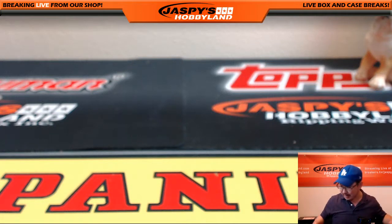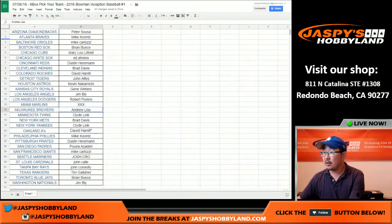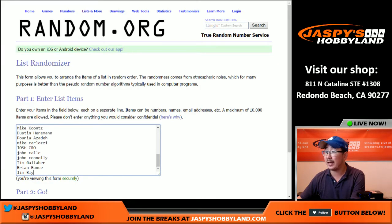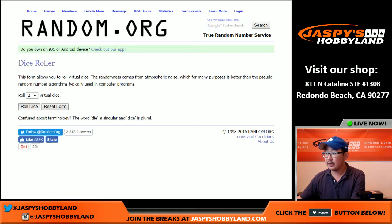What a very nice break, ladies and gentlemen! Let's see who's going to get a summertime scratcher. Let's go back to the team list — thanks everybody, and congrats. Let's keep doing some more. JaspiesHobbyland.com, new release day folks. We've got Pete with the Diamondbacks on top, Jim with the Nationals on the bottom. Let's put them into a blank list, roll the dice — ten times.